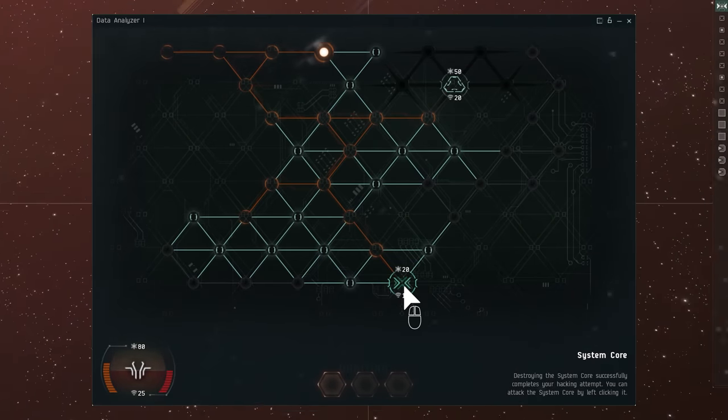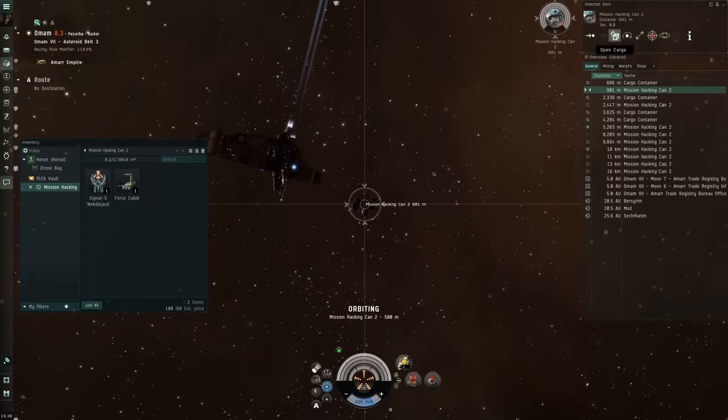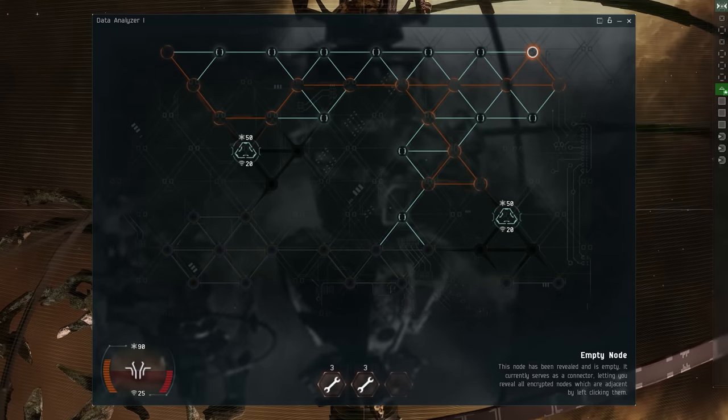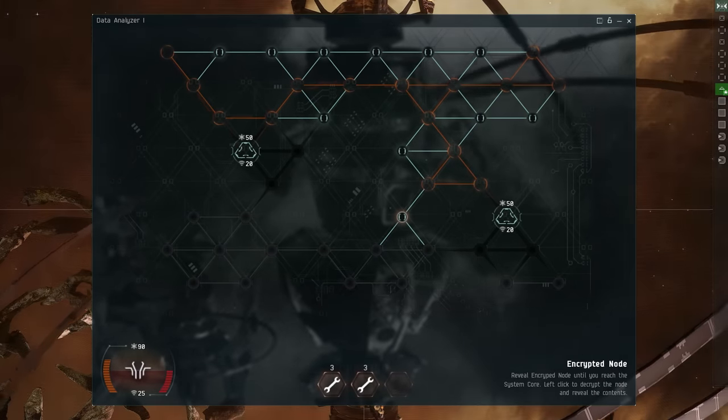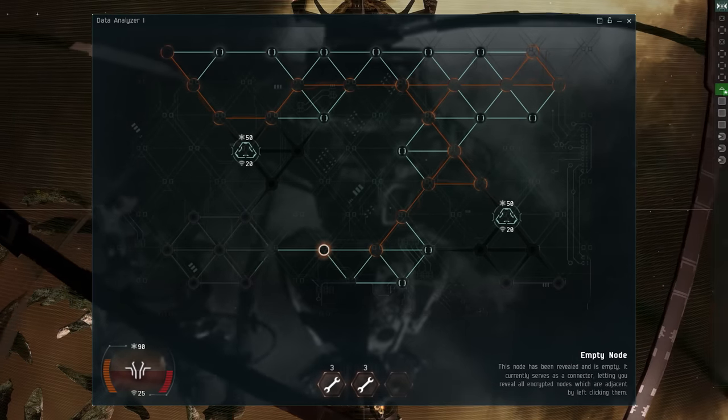We attack the system core and, voila, we've beaten the hack and can now access the container for the valuable loot within. While exploring, you will notice a number appear briefly as you reveal a node. This number indicates the distance to the nearest system core, utility subsystem, or data cache.